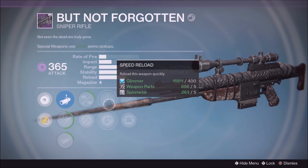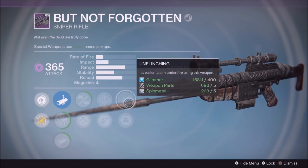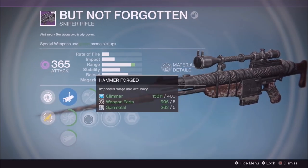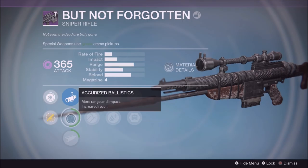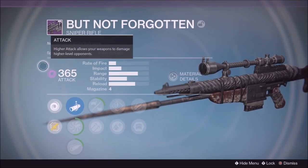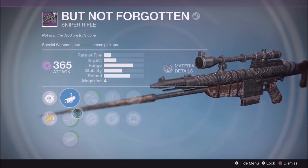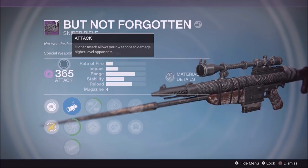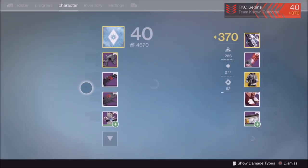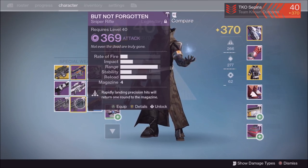It has Lightweight, Speed Reload, and Unflinching — it's going to be great to use. It even has Army of One. It's not a bad roll and I probably would have used it in the raid if this was the only one I got. It can drop in different rolls but not different scopes, and it does drop in Void, Arc, and Solar. I just got two Voids though.